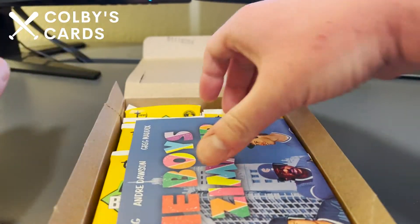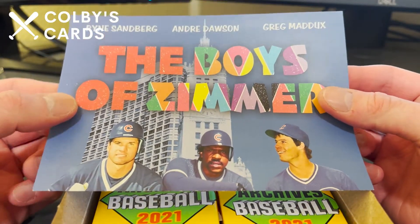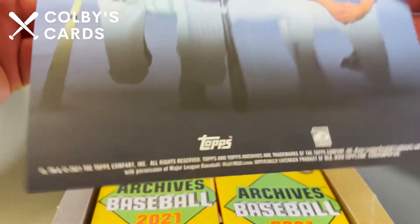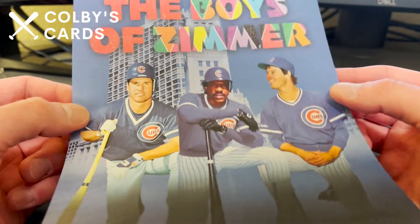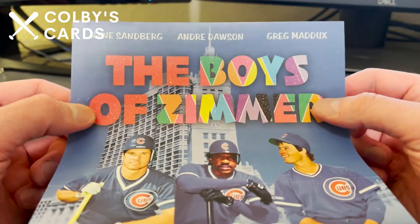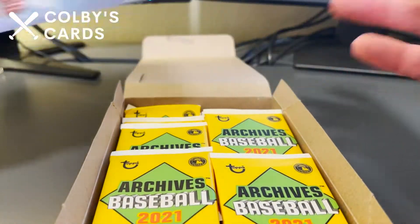We are guaranteed two autographs in the box, which is super nice. We also have this box topper — this one's a little bit creased, which is fine because they bend it in half to put it in anyway. This is the Boys of Zimmer, so you have Ryne Sandberg, Andre Dawson, and Greg Maddux on there — clearly a play on the Boys of Summer.